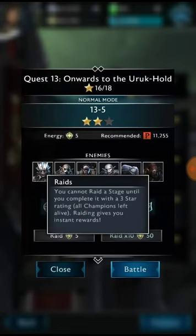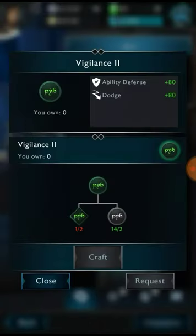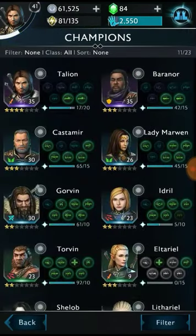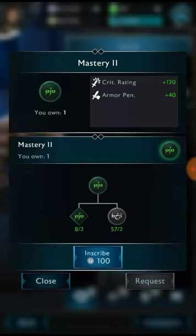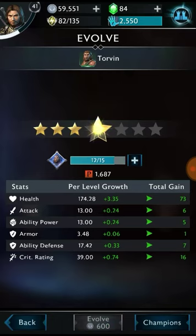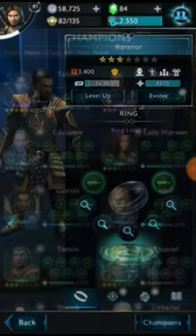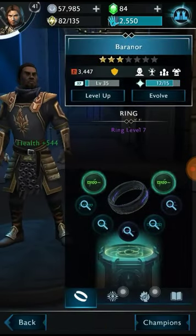We are just going to raid one time — oh, I never beat it in the first place. Well, that's just a problem; I'll have to do that later. We are talking about spending Mirian, not battling. There you go — that's how you spend your Mirian in the game. You can go through any of your characters: craft, inscribe, evolve, as long as you have the Mirian to increase their strength. As long as you have the Mirian, you can increase the strength of your characters as much as you want. In our next video, I will show you how to farm for those tokens. This is the Irish Game Master — over and out.